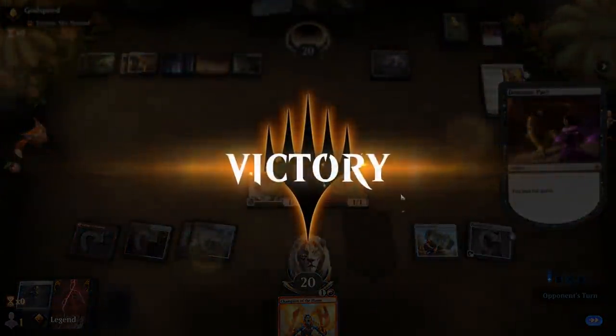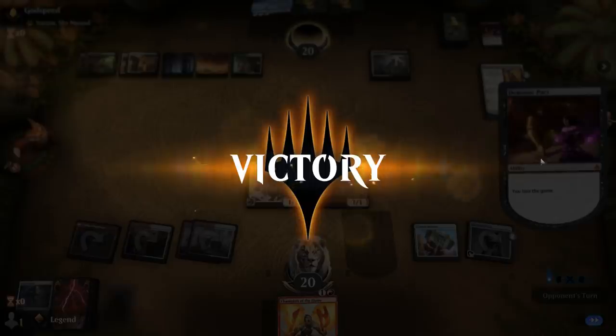My opponent loses the game. They had all the answers they needed to prevent getting hit by Colossus Hammer, but they ran out of answers for their own Demonic Pact. Onto the next one.